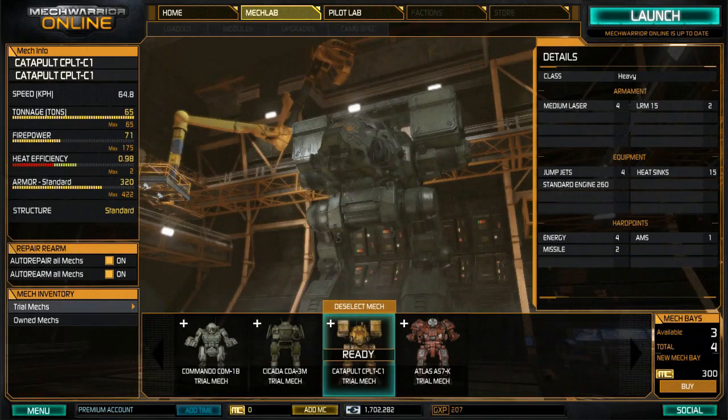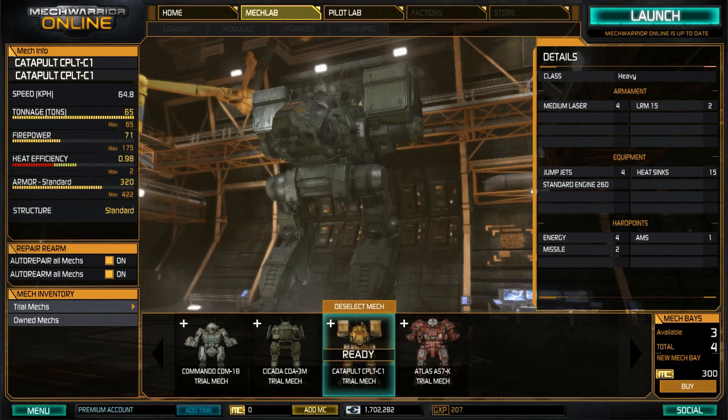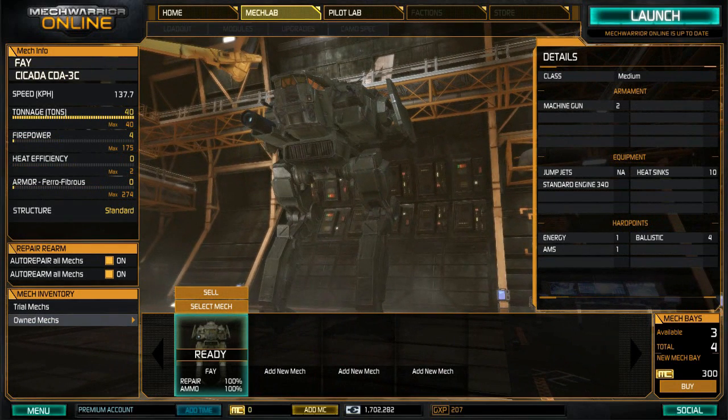I might as well show you the mech lab and how that stuff works. I've only bought one mech and it was a mistake. I bought the ballistics version of the Cicada — if that's how it's pronounced. I bought it because it had four ballistics hardpoints, and the Gauss rifle is a ballistics weapon and a very strong gun. But it doesn't have enough weight capacity — it's only 40 tons, so if you take off all the armor and all the guns and all the ammo and everything, it still can't fit one Gauss rifle. So there's no way you're going to fit four.